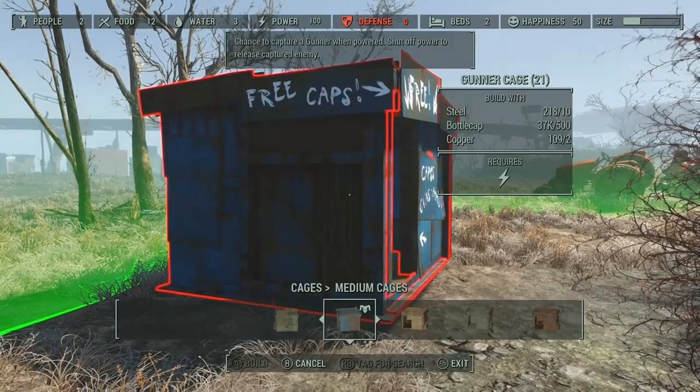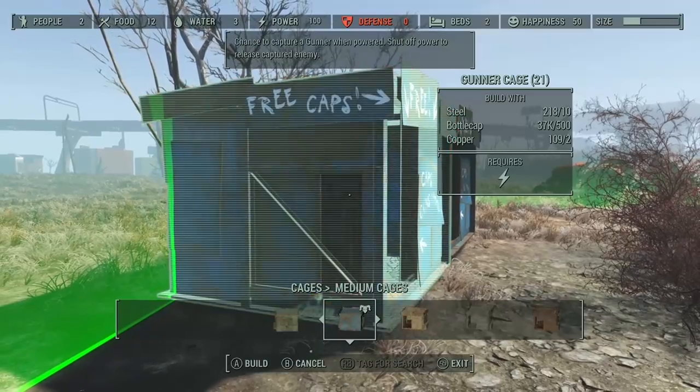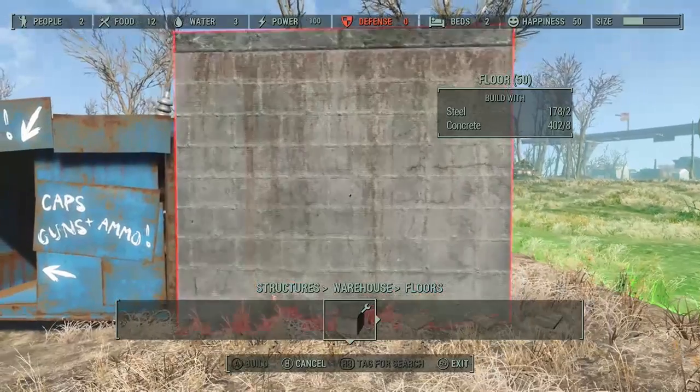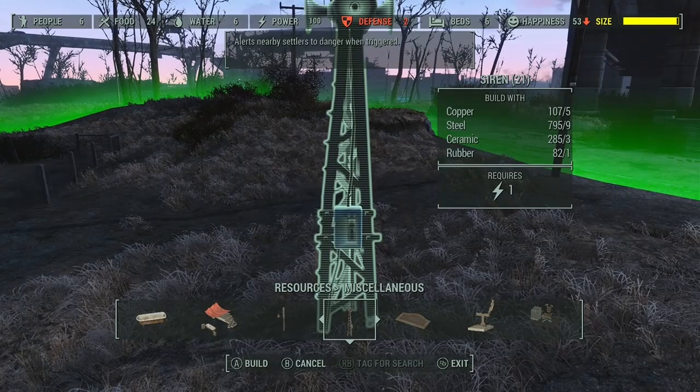The first thing that we're going to want to make is gunner cages. It'll take steel, bottle caps, and copper to make these. The next thing we're going to want to make is some concrete foundations - of course steel and concrete to make those. Next is copper, steel, ceramic, and rubber, and that makes a siren.